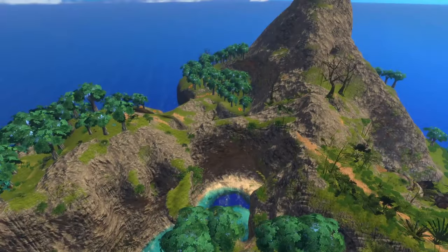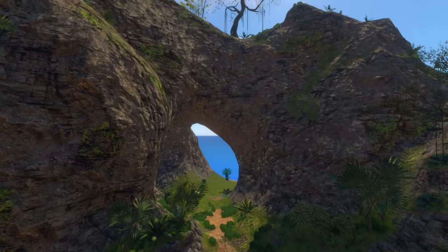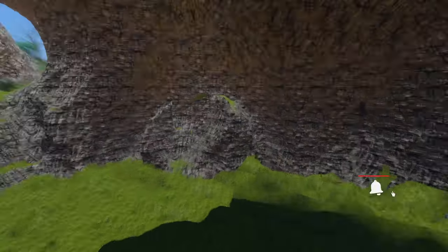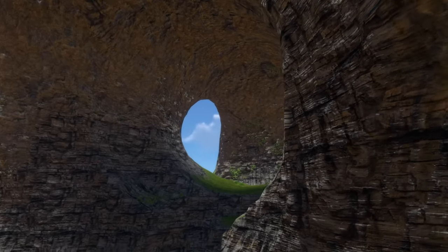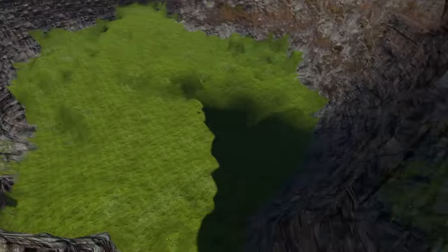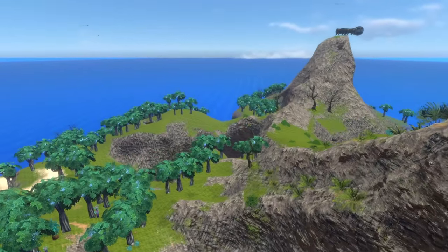This mod adds another secret cave. If you go around the right side of the island, around this big arch, and look to the left, there's a big open area you can actually build in. The only issue is the lighting is a little weird in this spot. But the main highlight of the Floater Island Remastered mod is that it adds this big secret cave in the floating islands where you can build a pretty decent size base.